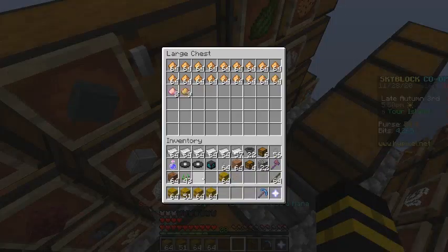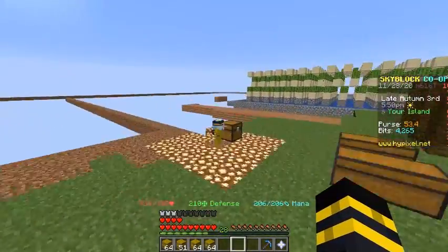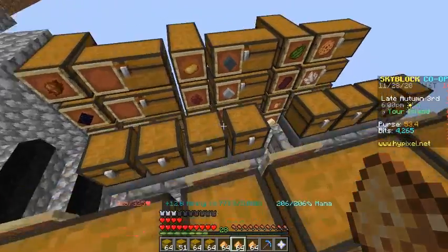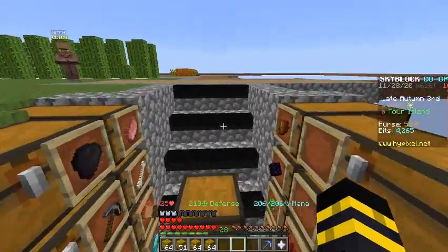My inventory is full because I have a lot of iron ingots for crafting hoppers and tripwire hooks — you can't place chests next to each other in Hypixel. I also have a minion storage expander right next to my minion.